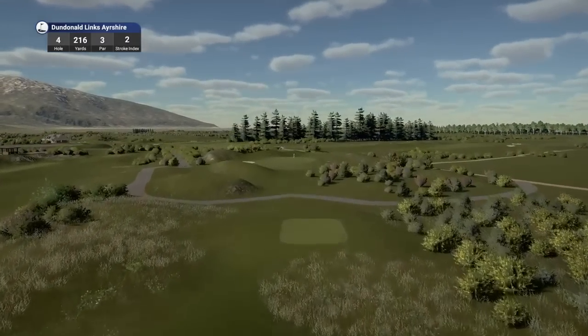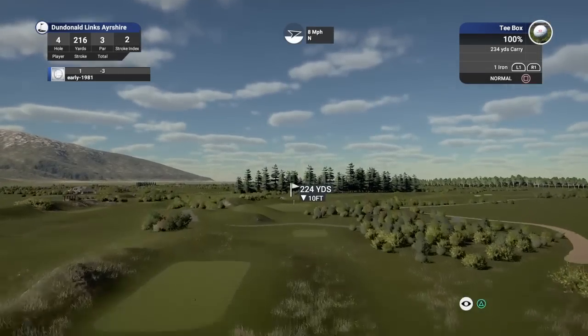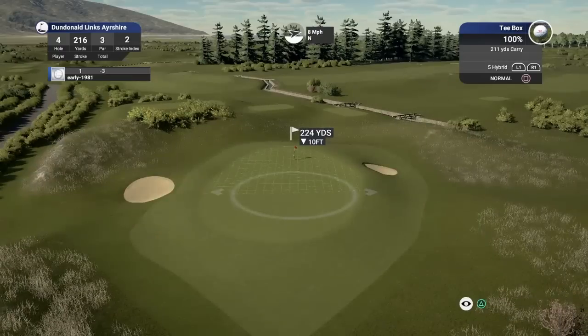Hole number four — 216 yards, par three. Looks like we've got a slight elevation drop here. Remember: for every three feet down you deduct a yard, for every three feet up you add a yard. So I'm going to deduct three yards — three, six, nine — I'm going to say this is playing 221 yards. A one iron is far too long; the hybrid's a bit short. We're a bit in between clubs here.